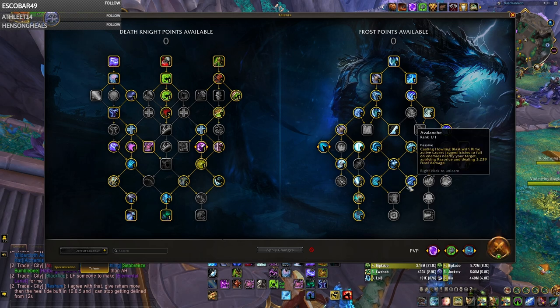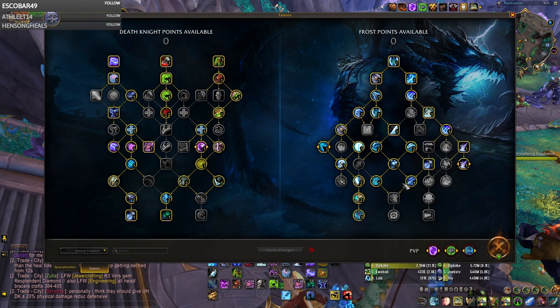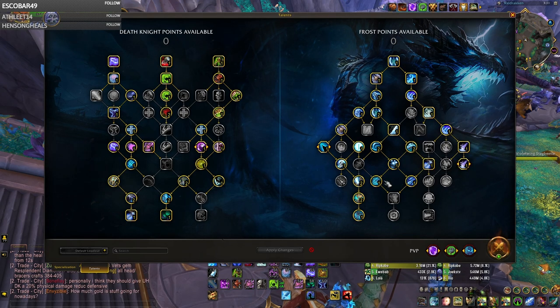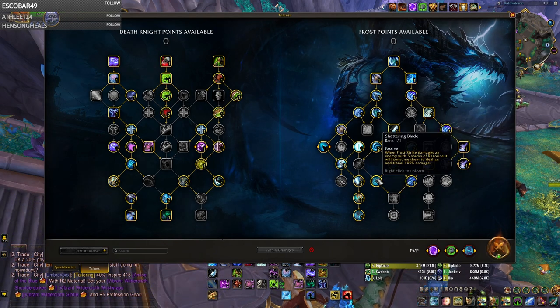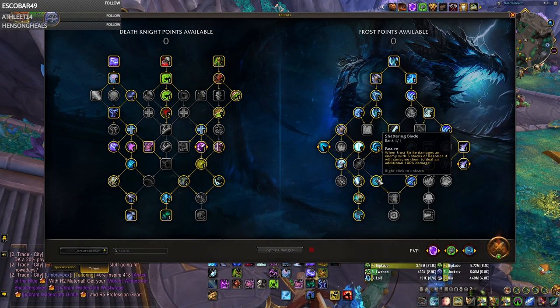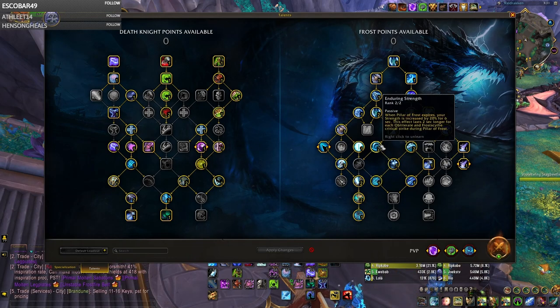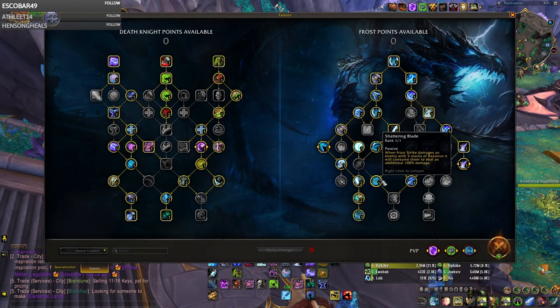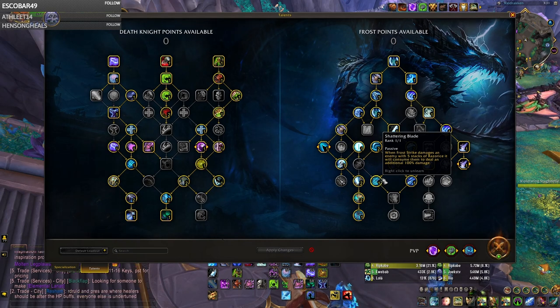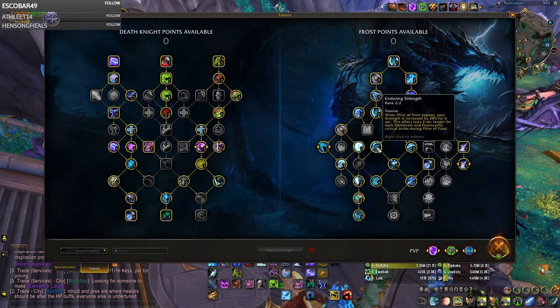Another thing to look at with this talent tree is your Razor Ice stacks. As you stack Razor Ice with Howling Blast Rime procs and your offhand weapon enchanted with Rune of Razor Ice — which gives you even more Razor Ice procs faster — your Shattering Blade will consume those stacks to make your next Frost Strike do 100% more damage. During burst or even after with Enduring Strength, you're going to be doing Frost Strikes of up to 125,000. I've done humongous Frost Strikes with this build even outside of Pillar of Frost due to Enduring Strength.